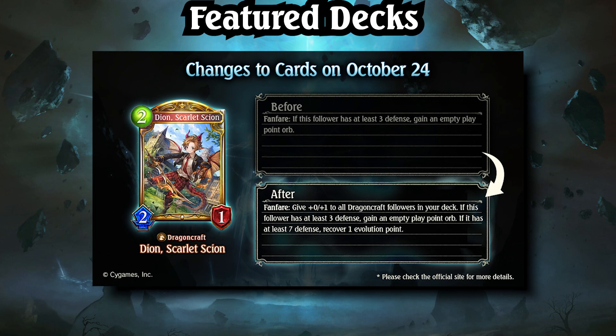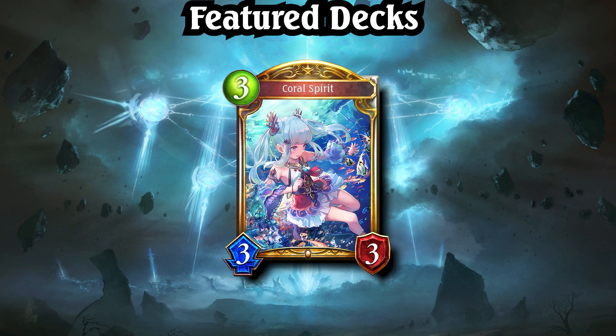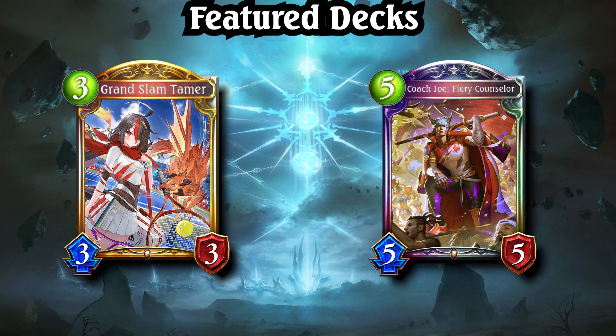Currently, the most popular version of Buff Dragon is a hybrid variant that includes an Evolve engine to make use of Coral Spirit, a key card in the Loot Sword, Dirt Rune, and Heal Haven matchups. Alice, Blooming Dancer, and Kyrie allow the deck to draw plenty of cards while staying ahead on tempo. Ideally, Buff Dragon wants to hit as many buff cards in the early game as possible, pressure the mid-game with large followers such as Buffed Grand Slam Tamer, then threaten to finish with 12 face damage from Coach Joe in the late game.